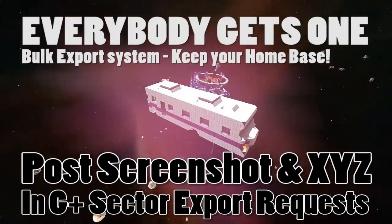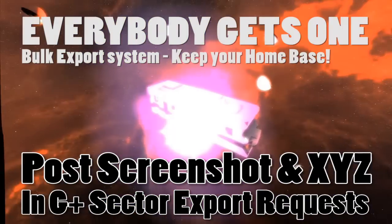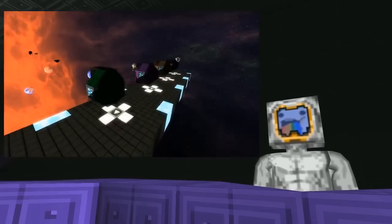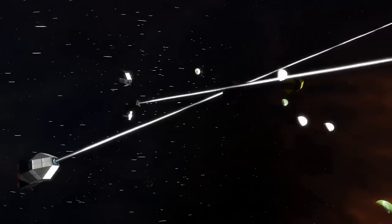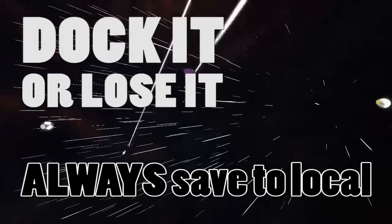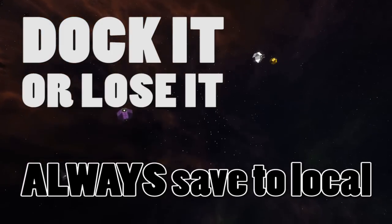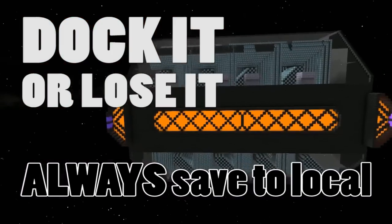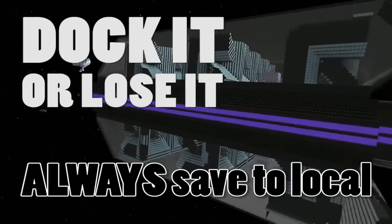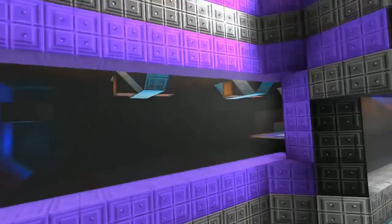Everybody gets one. We do sector exports — there are rules. You've got to post up your home base in the sector exports category. Then we will do a bulk export before planned resets. Of course, if it's an unplanned reset there's not much we can do, but we do our best. First, make sure you save everything to local. We do have a dock-it-or-lose-it policy — if you have your ship in space and it's not docked, it's fair game for any salvager or pirate player.